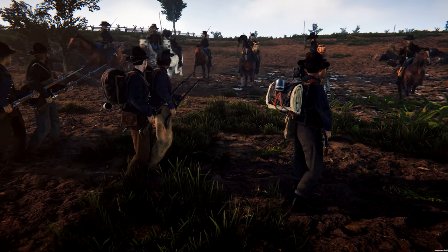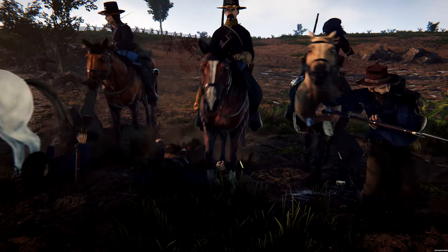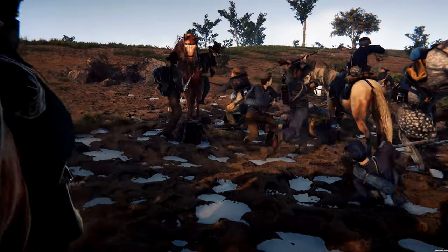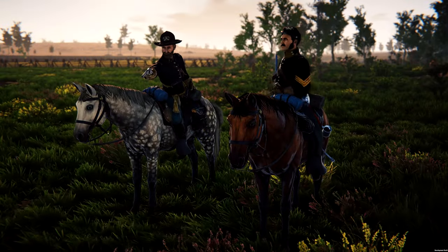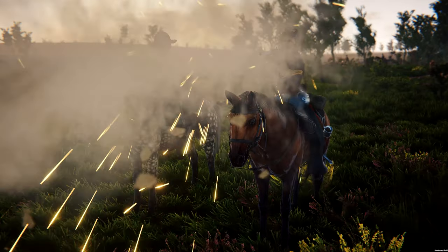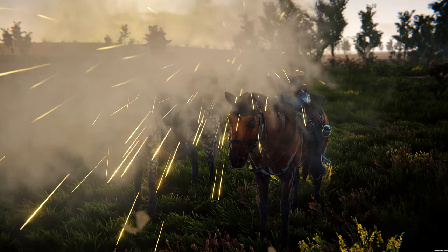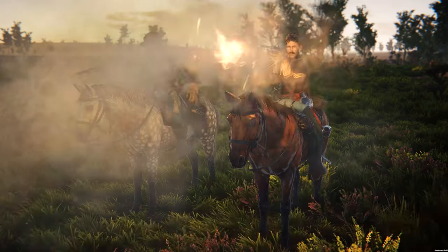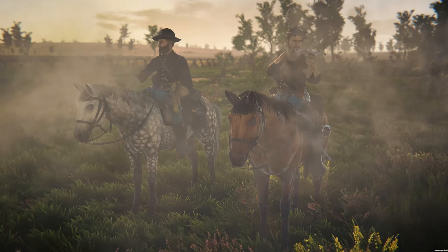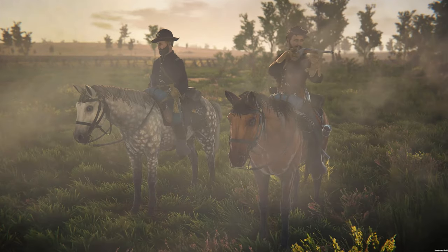When mounted on a horse, players will have access to the same melee and shooting mechanics as when on foot, including the same four-swing directions for melee attacks. Players can aim and fire pistols and carbines while on horseback, though weapon sway will be significantly larger, making hitting a target while moving at full speed extremely challenging. Reloading firearms while on horseback is only possible when the horse is at a complete standstill.